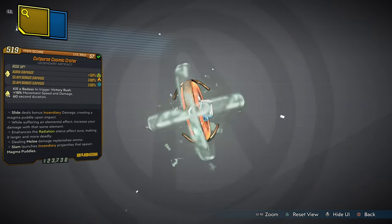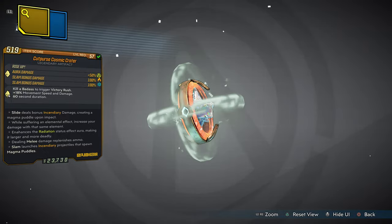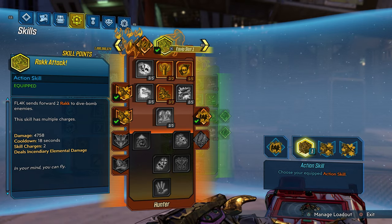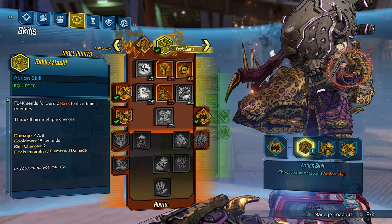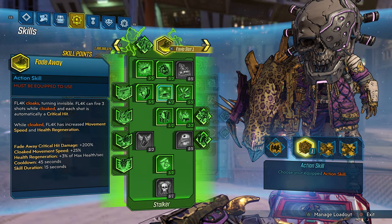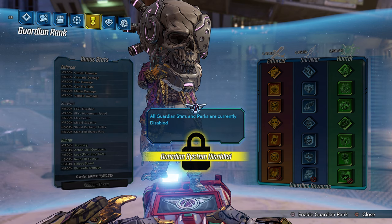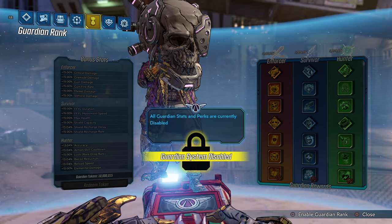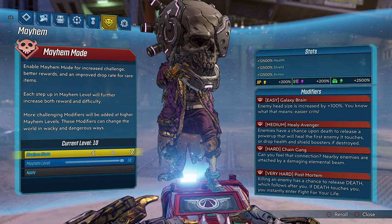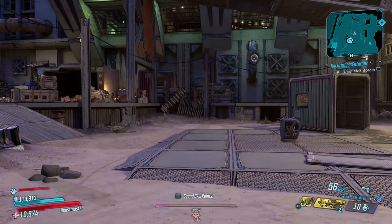Before we dive deeper into this artifact, let me show you how I'm set up with my skill tree today. We are not playing as Amara or Moze — I have a brand new character: Flak. Note that I have not specced into my kill skills, but you guys should be speccing into your kill skills to get the full benefits. My guardian rank is disabled, but you should always enable it for the most fun. We are on True Vault Hunter Mode, Mayhem Mode 10. Our modifiers are: Galaxy Brain, Healy Avenger, Chain Gang, and Post Mortem.